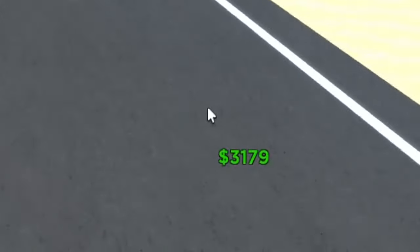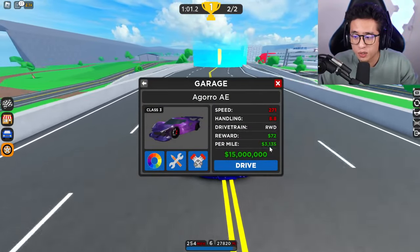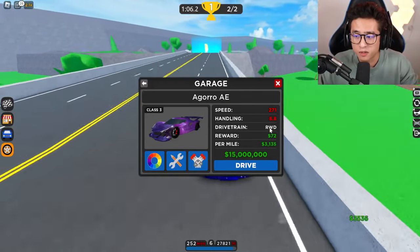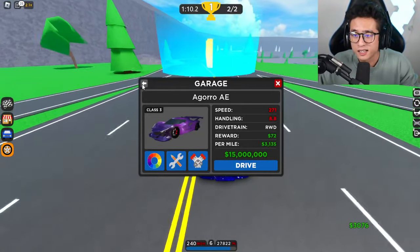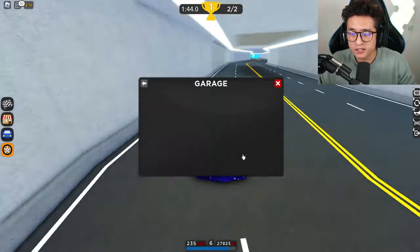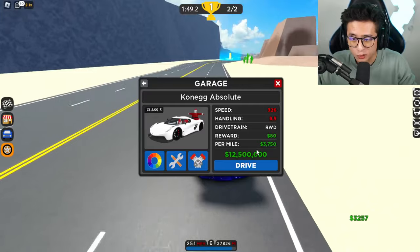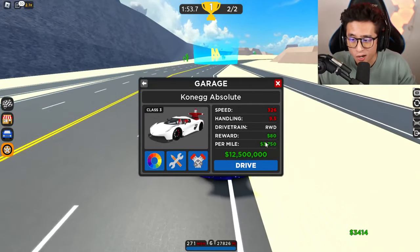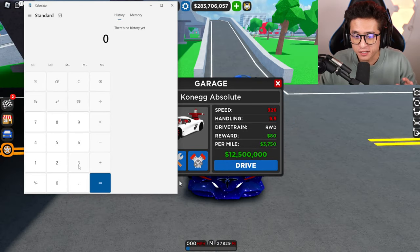You guys can see I'm earning over three thousand dollars every two seconds, and that is a lot of money. Check this out — per mile, the more you have on this the more money you'll earn as you're driving. Pick out the best car and you will become a billionaire soon. The highest paying one is the Koenigsegg Absolute, which gives you $3,700 per mile.